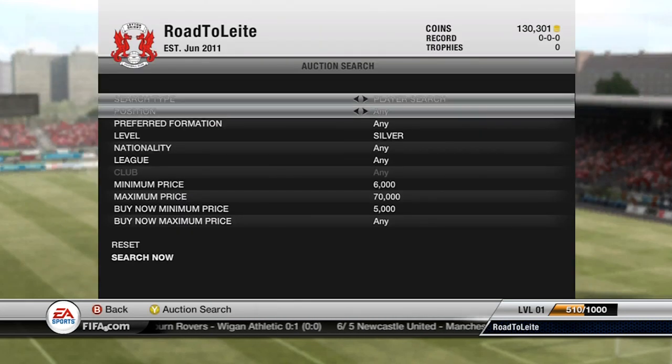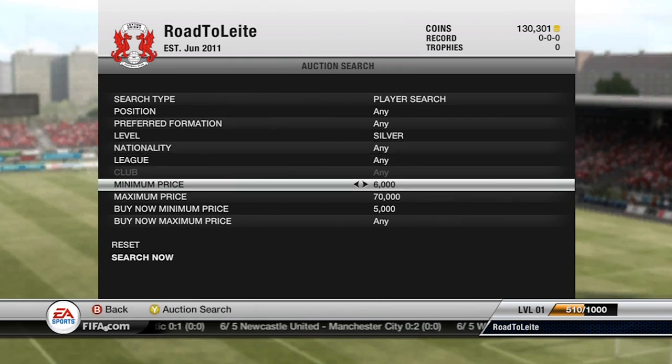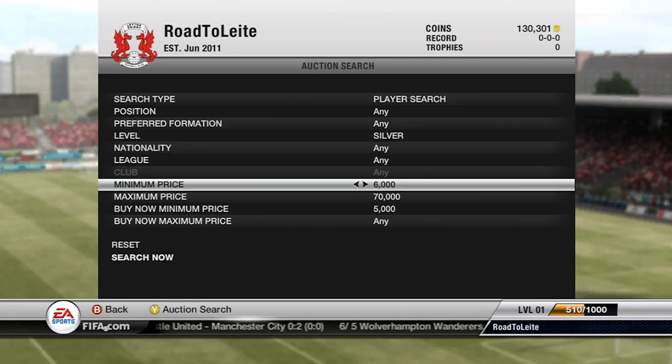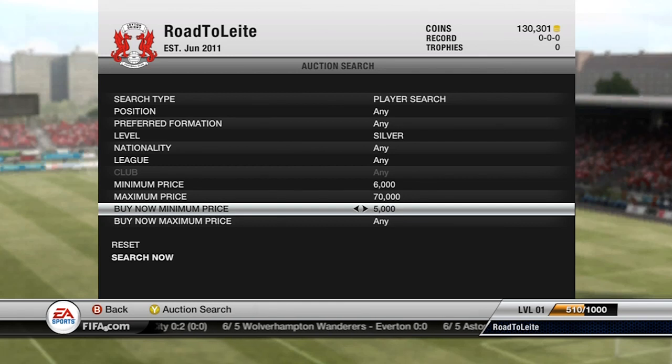So if you want to introduce yourself, Ross. Basically there's like three steps to this method and all it is: search silver, minimum price 6k, max price 70k, and minimum buy now 5k. So that filters out all the informs and also gets you some good deals on the more expensive silver players on the market.